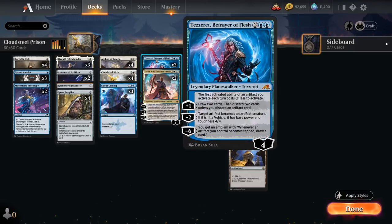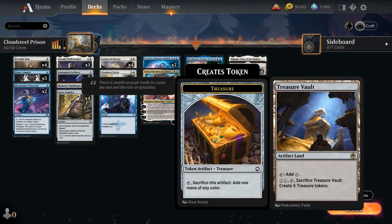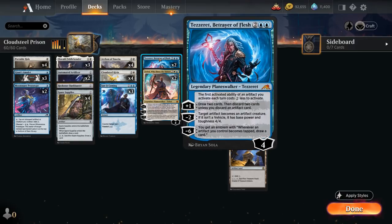Tezzeret's plus-1 lets us draw 2 cards and then discard 2, unless we discard an artifact card — another reason to include Treasure Vault as an artifact we can potentially discard. The minus-2 turns one of our artifacts into a 4/4 creature, and then the minus-6 ultimate can also draw a ton of cards.